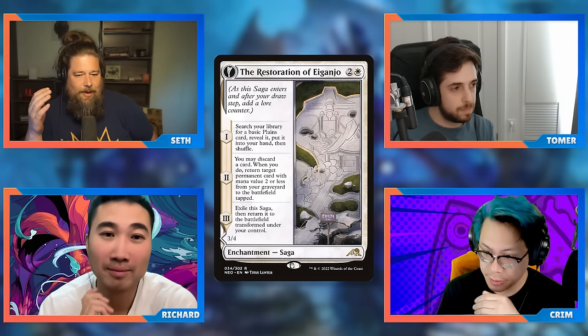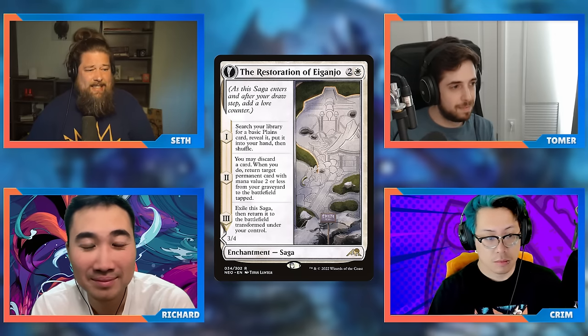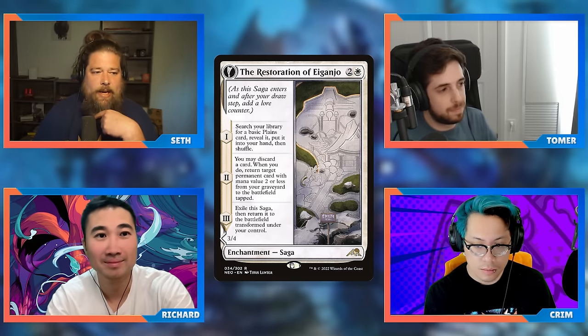Then it flips into a three-four with vigilance that when it attacks or blocks makes a one-one Spirit. People played this a bit in saga or enchantress decks, but I actually think this is just a really solid white ramp spell. If you think about what the first two lore counters do: first one gets you the Plains — essentially ramping; next turn you discard that Plains and put it on the battlefield, so you ramped yourself with a land. It's not even getting blown up by Vandalblast or any mana-rock-style hate. The upside is you could also reanimate a Spirited Companion or Soul Ransom something that died.